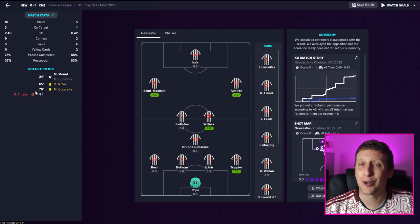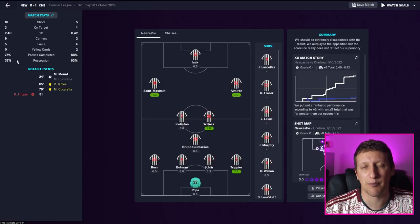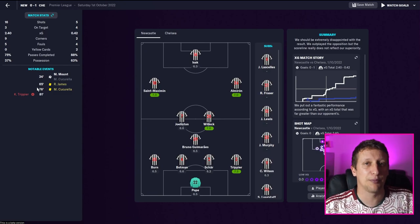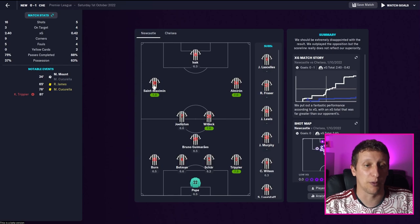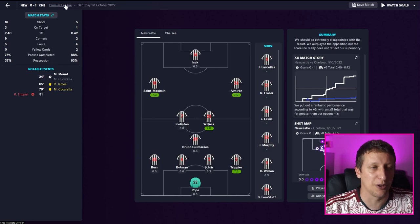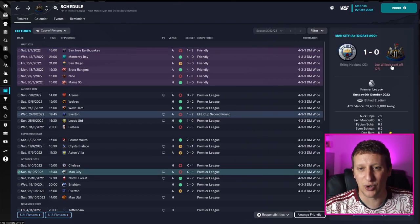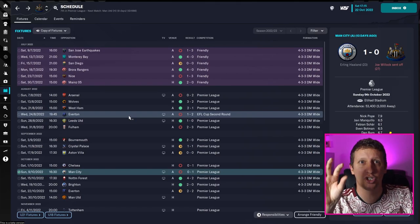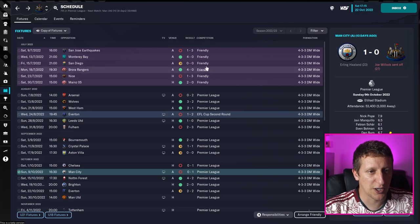The stats against Chelsea were 16 shots, XG of 2.40 - we just couldn't put the ball in the back of the net. Only 37% possession but we were playing against Chelsea and were happy with how we played. We got battered against Manchester City, but we were down to 10 men - Willock got sent off after 27 minutes and they scored on 23. We dropped off, went defensive, brought the two wingers back - kept the winger roles and duties the same but pulled them back, playing sort of a 4-1-3-1 with a staggered midfield. That worked pretty well and we've picked up good results since. The last few results have been pretty good.